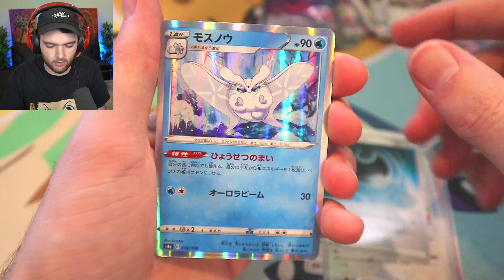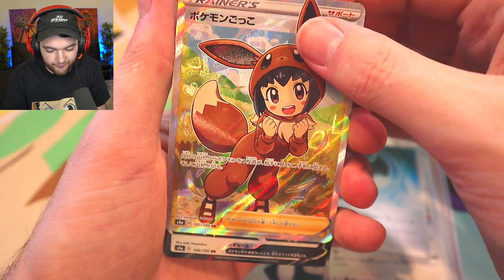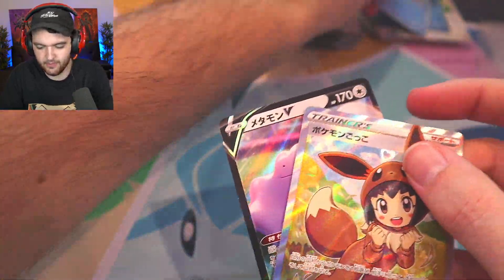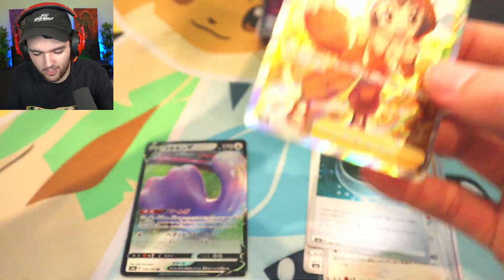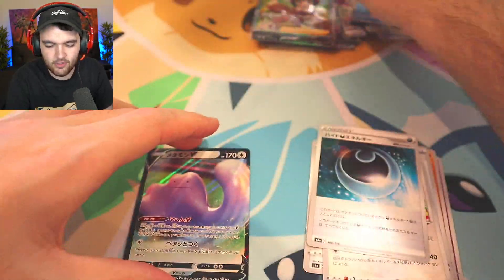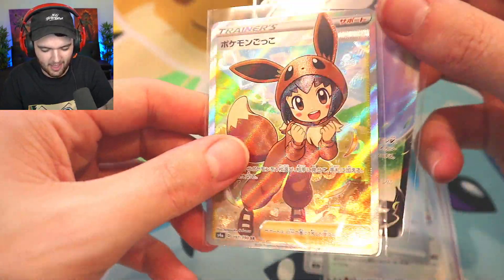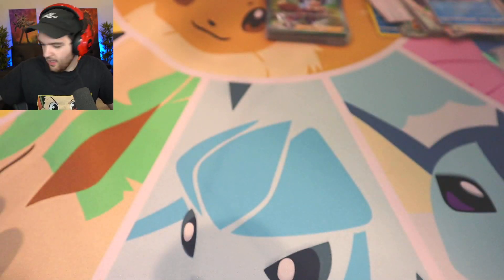Stunfisk, Morpeko, got a holo. Hey, there we go — little trainer full art for your boy, a Ditto V. Can we get the triple? Only the double pull. That is a sick full art — the Eevee costume as well. You know some weeb is paying like a billion dollars for that. You know — I mean I'm sitting here opening up Pokemon cards, I can't talk. I'm surprised that isn't the rarest trainer — the rarest card I've pulled out of the set so far is a $250 card.